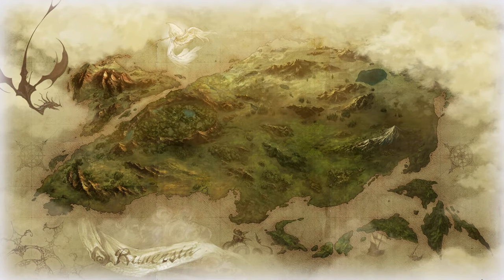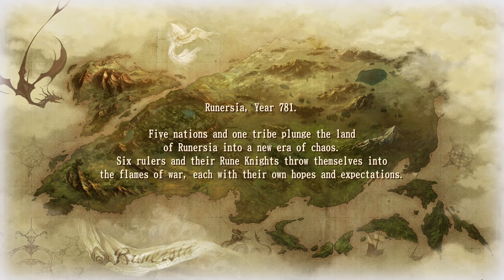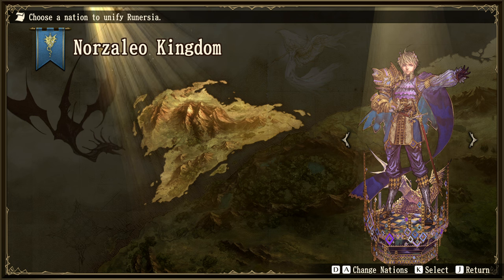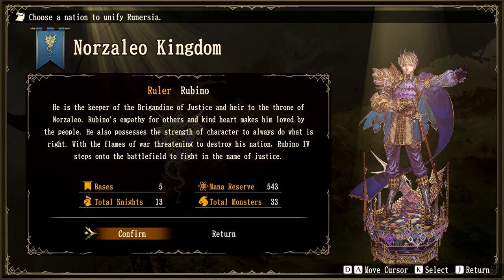And now we are at character select — Runerzia, year 781. Five nations and one tribe plunge the land into a new era of chaos. Six rulers and their rune knights throw themselves into the flames of war. We've got six choices. The Norzaleo Kingdom is up here in the northwest. The ruler is Rubino — keeper of the Brigandine of Justice and heir to the throne of Norzaleo. Rubino's empathy and kind heart make him loved by the people, and he possesses the strength of character to always do what is right. Five bases, 13 total knights, 543 mana reserve, and 33 total monsters.